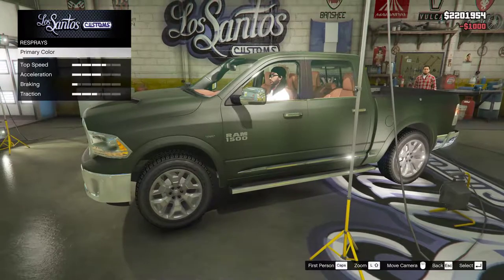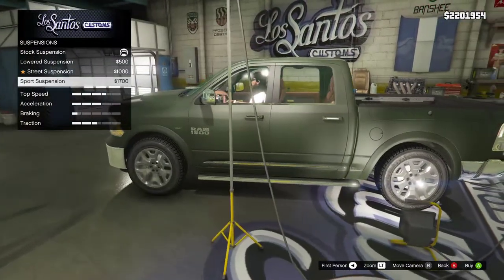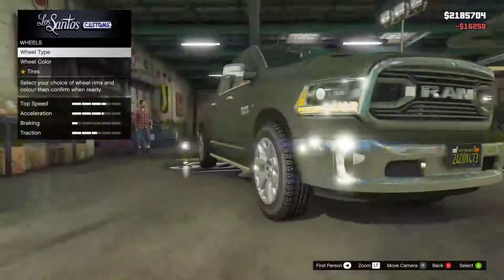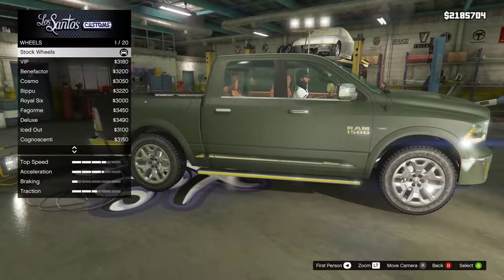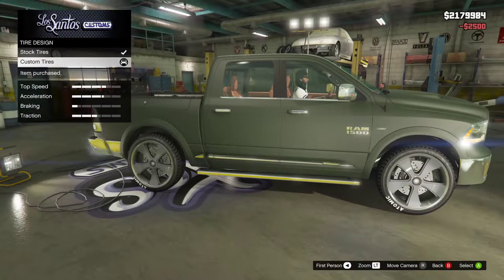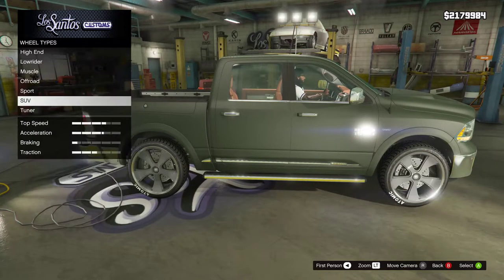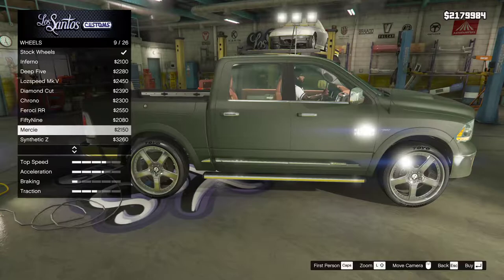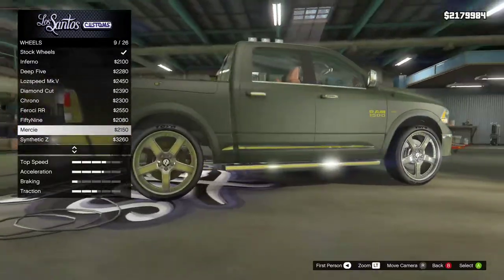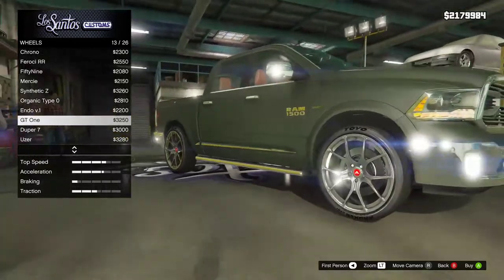Maybe some black rims, lower suspension — I think we're good. I like how I sit high though. Transmission: sport. No turbo. Let's do SUV wheels, custom tires. Oh shit — the chrome is looking way sweeter on these ones! Oh my goodness, that's kind of crazy for the truck.